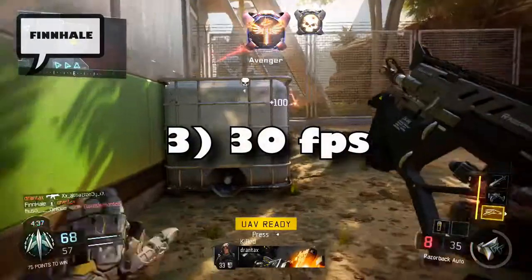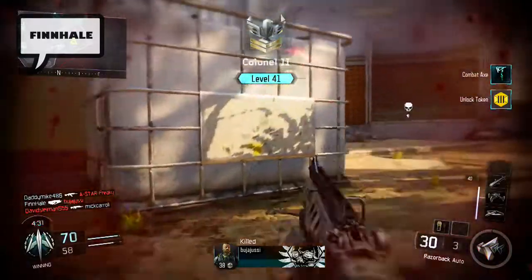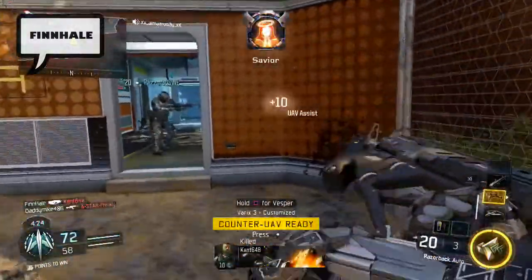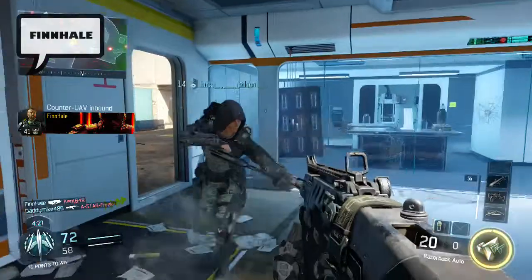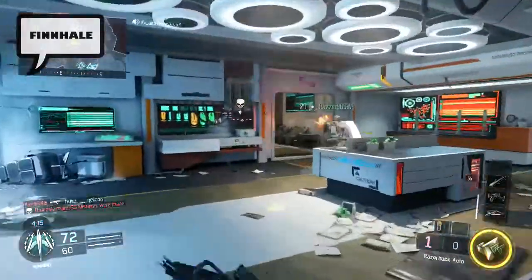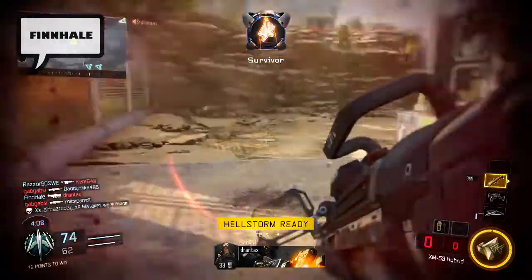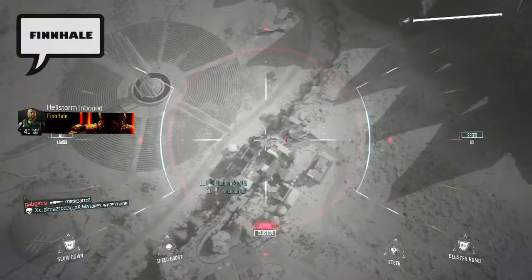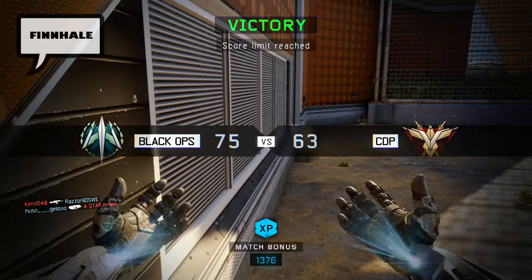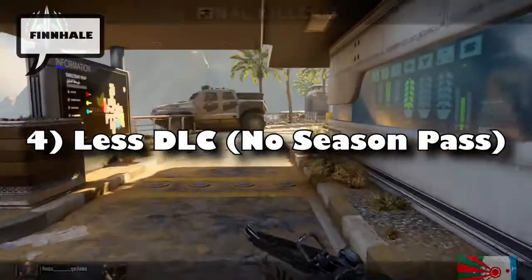Number 3: last-gen versions of Black Ops 3 will run at 30 frames per second, whereas next-gen versions will run at 60 frames per second. This is a noticeable difference if you've played a lot of the previous Call of Duty games at 60 frames per second and are then forced down to 30. Then again, Destiny runs at 30 frames per second and people don't seem to mind that. But on top of the game being 30 frames per second, the textures and overall graphics will also be inferior — I actually saw some images of the last-gen version and it does not look appealing, at least not after the PS4 beta.